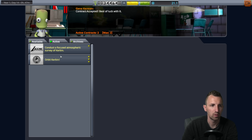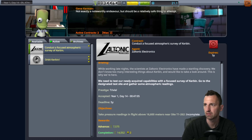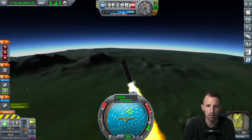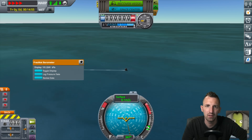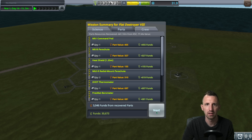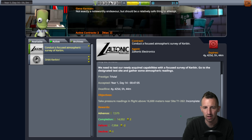We're going to try the focused atmospheric survey, where I've got to take pressure readings over 16,600 meters. I've got the barometer on there - so is that what I use? We're at 16,000 - log pressure data. Has that worked? Who knows? And splashdown. Have I completed the mission? I sort of have, but I didn't get the money. It was in the wrong position - near site T1262. I don't know what that site is.